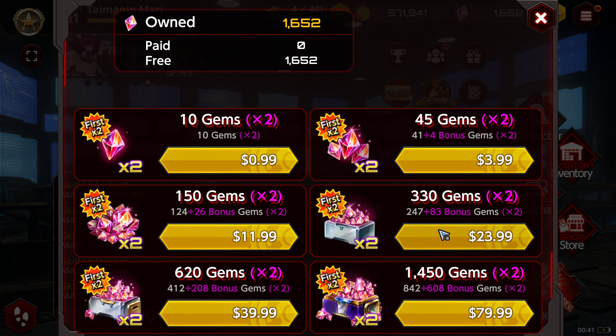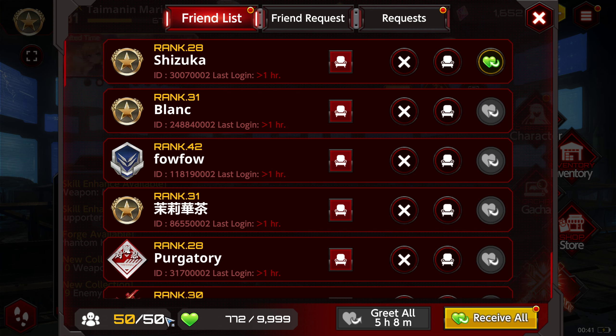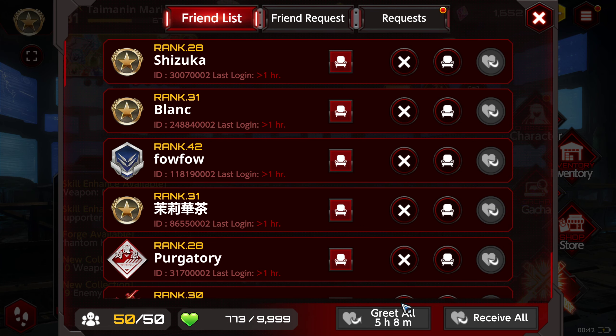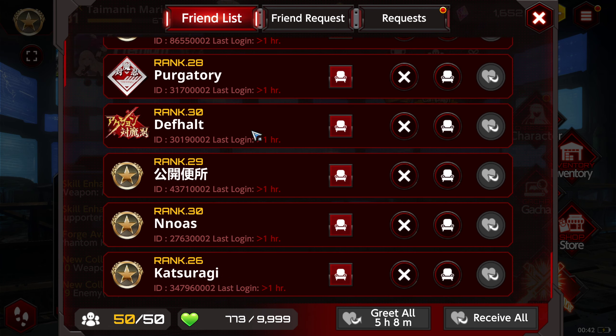Now we're going to go ahead and look at the friendship point system. Here you see I have my friends list. As you interact with your friends by greeting them or receiving their greetings, you're going to get these tiny hearts. I currently have 772 of them. One person has greeted me. Now when you greet all, I'm not sure if the amount is a flat amount or depends on how many friends you have, but I currently get 150 per greet all, and it is on a pretty lengthy cooldown. If you make sure to click that button whenever you go into the game, you're going to get 150 points if your friends list is at maximum.